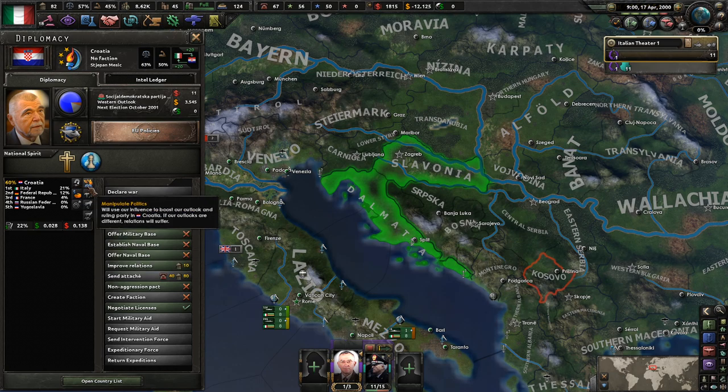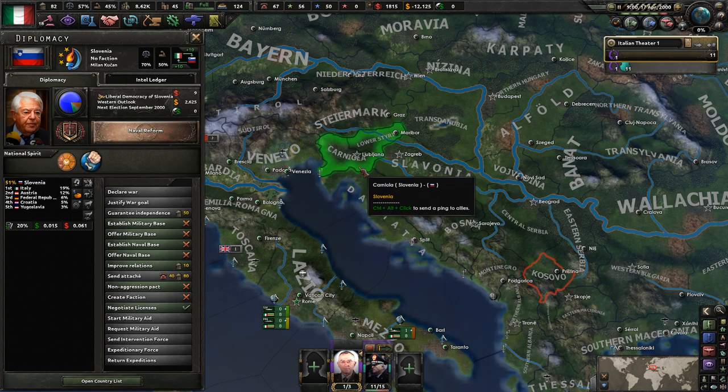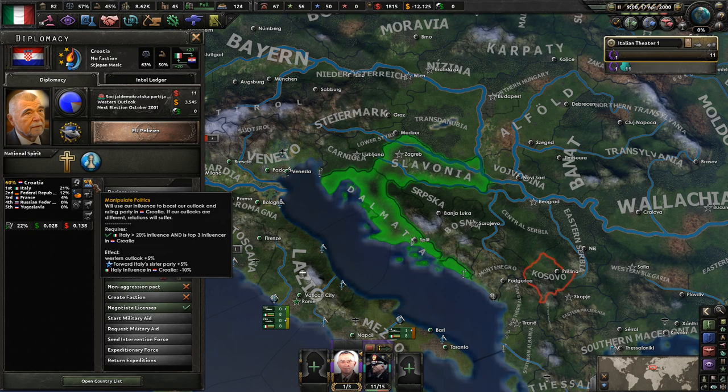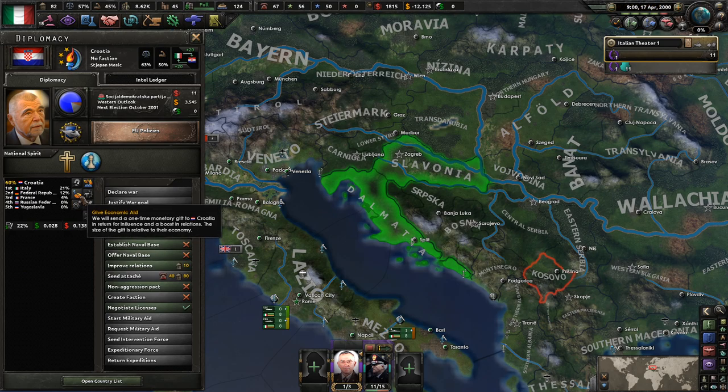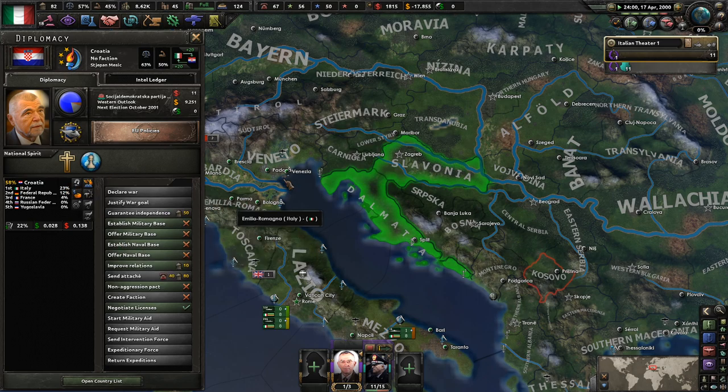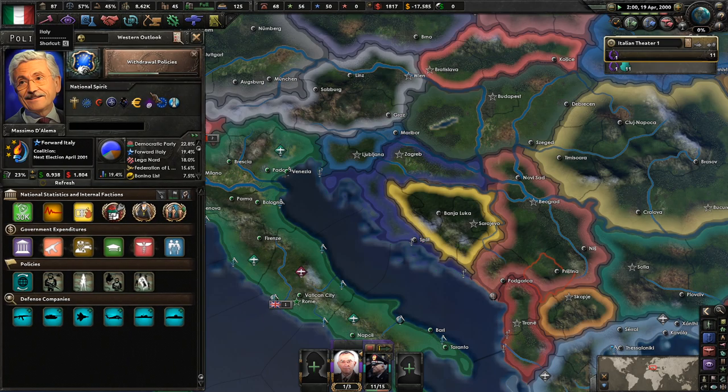We can spend some political power and try to influence — probably Croatia first. I think they're a little bit less independent. Manipulate their politics — that could make them... I want to influence their politics. Right now the politics that I have is not what I want to give them. We are going to give them a little bit of economic aid — it's going to cost us 5 billion dollars, but it's going to give us a little bit more influence.